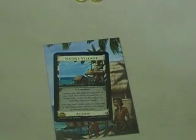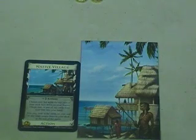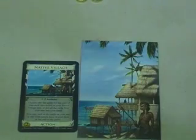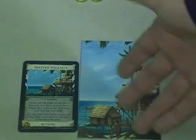The Native Village is interesting because it only costs two and gives you two actions, so it gets bought quite a bit. When you play it, you have one of two options: you can take the top card of your deck and put it on the Native Village mat, continuing to do that as the game progresses, or you can take all the cards on the mat and put them into your hand. That way you're basically building up a huge hand. You can look at those cards at any time. It's a very interesting, unique idea — you can use it to pull cards out of your deck or build a killer hand to do major damage, especially with cards that give extra buys.